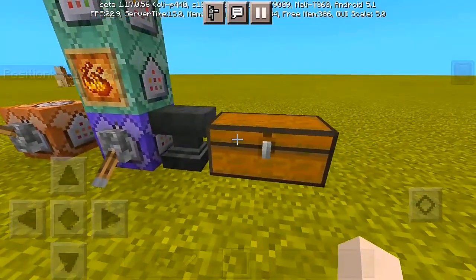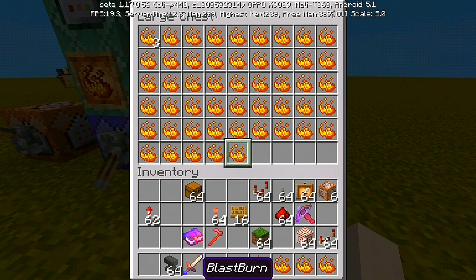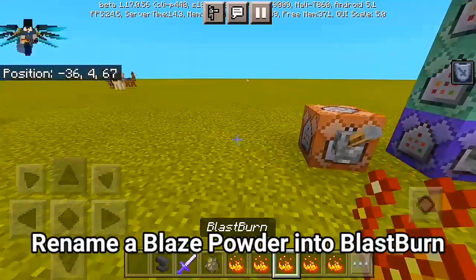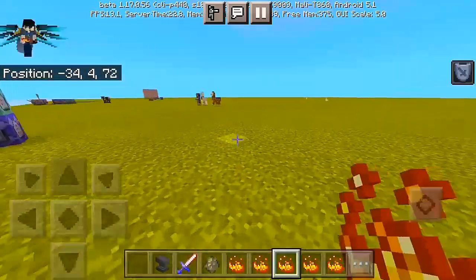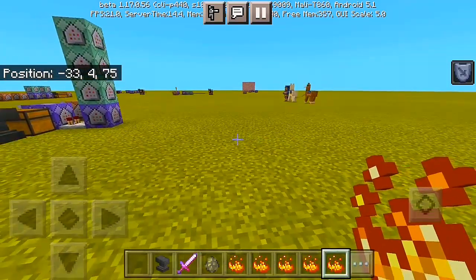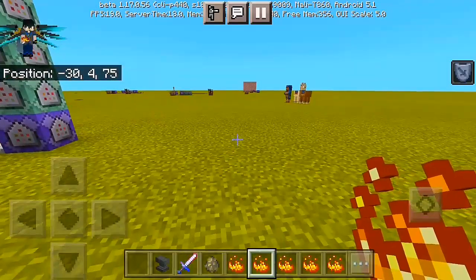So what we're gonna do is we're gonna have an item which we rename it using an anvil, and we call it Blast Burn. It's actually just a blaze powder — don't misunderstand anything, it's not a mod or anything. So what we're gonna do is we're gonna have to pick some few of it. We're gonna do individuals — separate them only one by one, because we're only gonna need one Blast Burn item at a time.